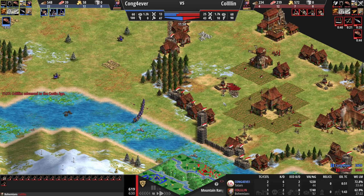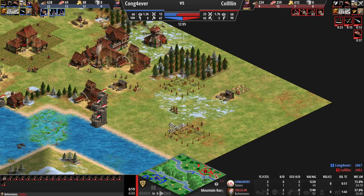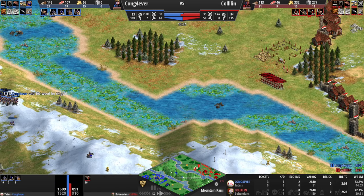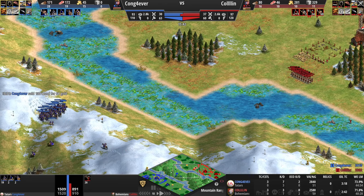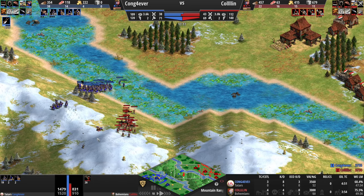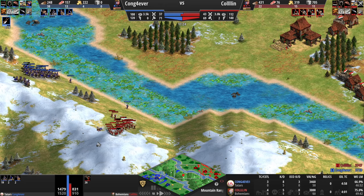I have kept my large archer mass alive and I'm ready to start upgrading them now that I'm up to Castle Age as well. I'm going to drop two town centers because it's a little bit easier to boom when you're only making archers instead of having to tech switch and make the costlier Cavalry Archers. Here I'm making my fourth town center.